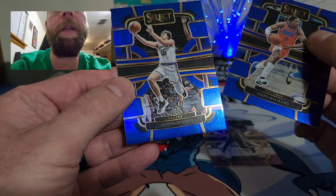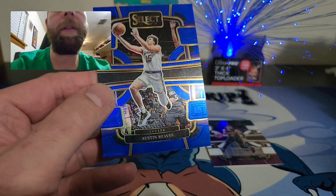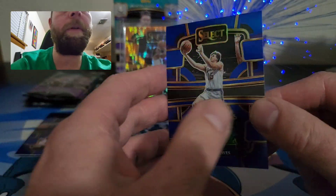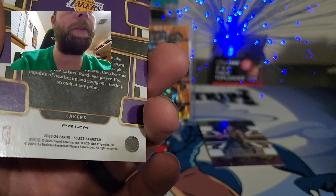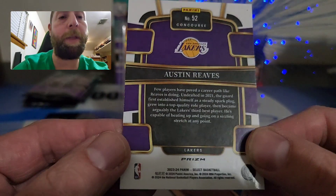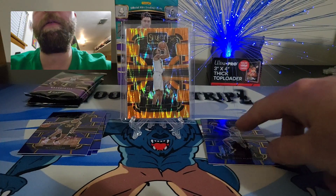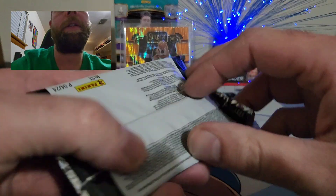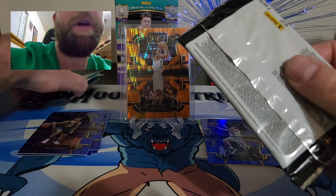Jalen Williams… and it's not a rookie, it is an Austin Reeves. It says prism on the back, so this is a blue — maybe silver — parallel. Three packs left; not a lot of packs for $35.